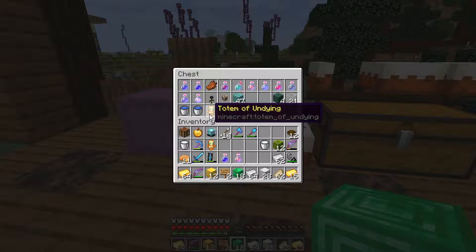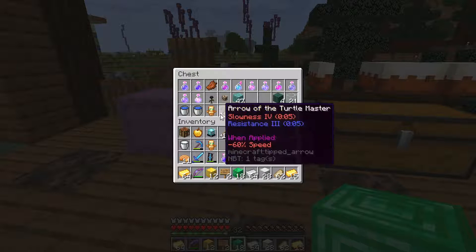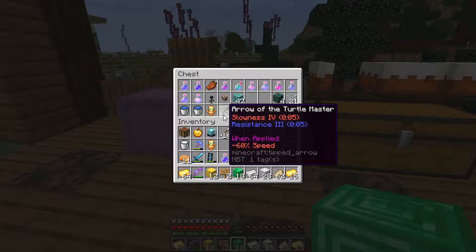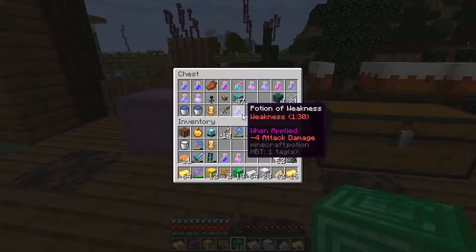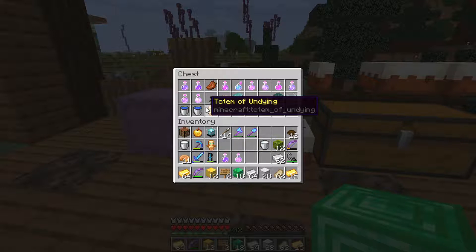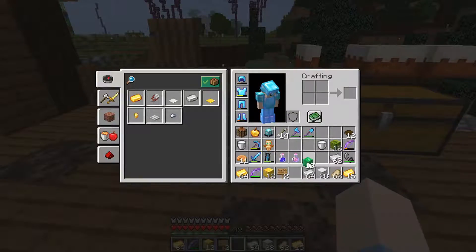I got the Totem of Undying, the Turtle Master, and the weakness potion. My original plan to get Turtle Master was to find a turtle, but while trading with villagers I got very lucky with the archer and got it that way - saved a lot of time. I'll have to act quickly while standing on the Withered World killing myself, but at least I got a Turtle Master.